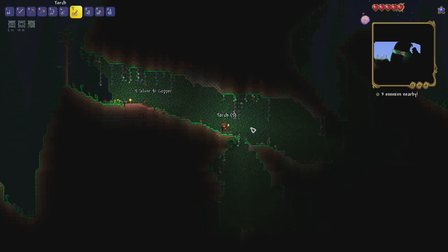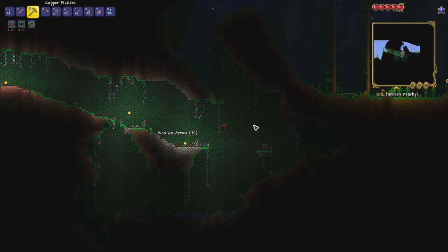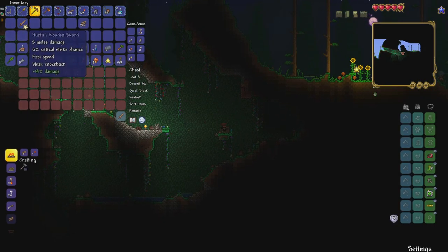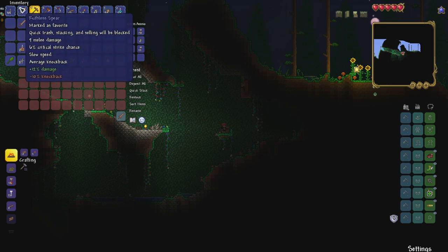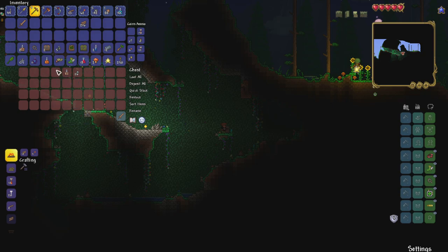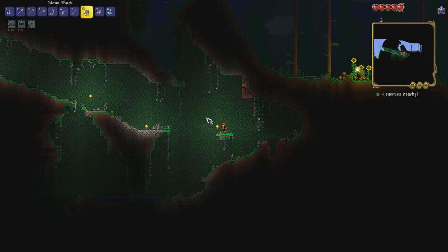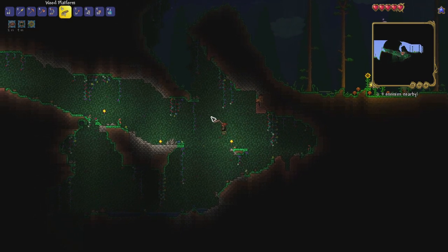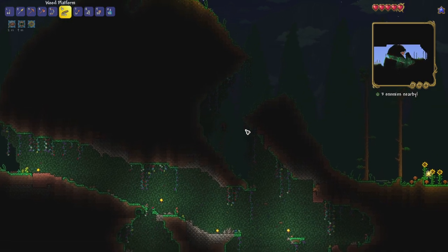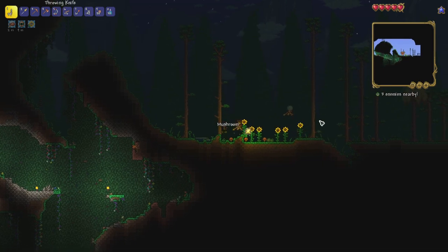We've got an aglet and some grenades — that's really good, that's going to help us get the Demolitionist. Another cave entrance but I'll keep going above ground. Let's get over this guy without getting into too many fights. We've got ourselves another chest — we got a spear! That's going to be a lot better than our sword since it hits multiple times. A bit slower but I think it's better overall. Let's grab everything else and hop back out.